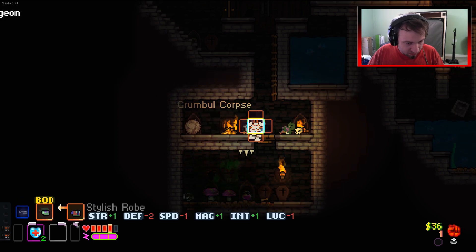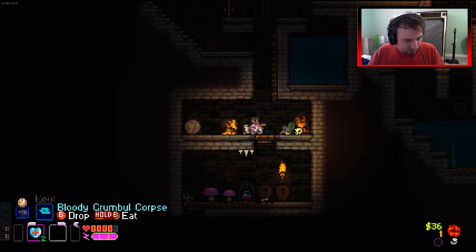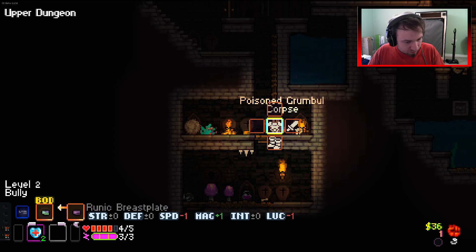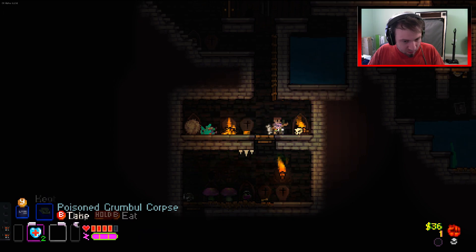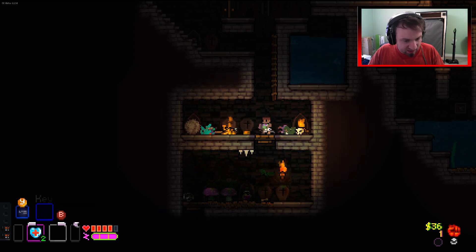I want this guy though. Stylish robe - no, we don't need that. Where'd that rapier go? There it is - I take away two defense but it gives us a lot of other stats.